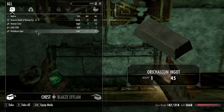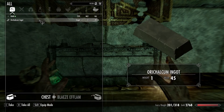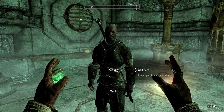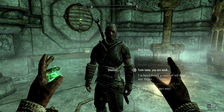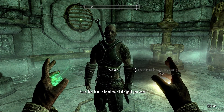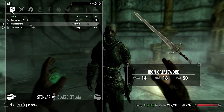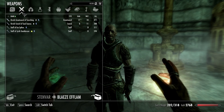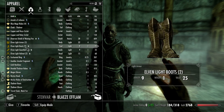An orcish greatsword - that may be something that my pal is interested in. Probably less so the shield. Gold - well Stenvar, it is your lucky day my friend. Yes, I would like to give you a new weapon. Here you are my friend - you have an iron greatsword that does 14 damage, but I happen to have an orcish greatsword that does even more damage. I need to get him armor and stuff too, that would be awesome.